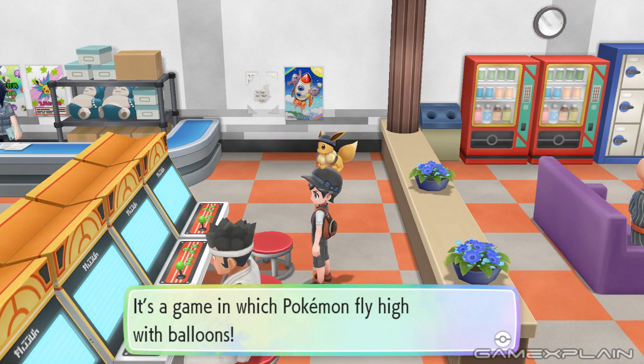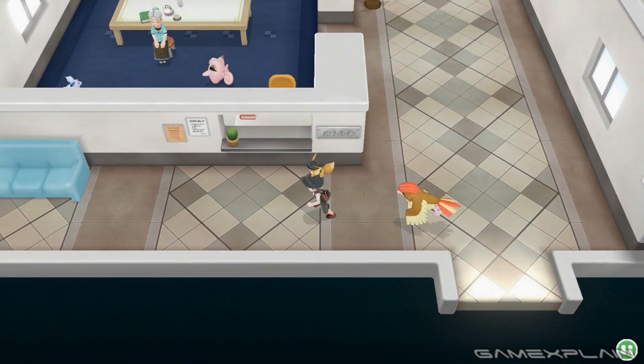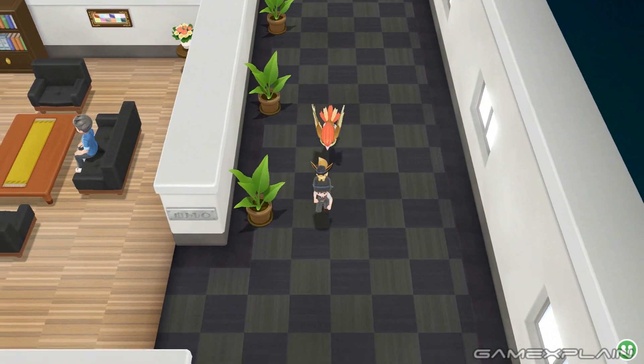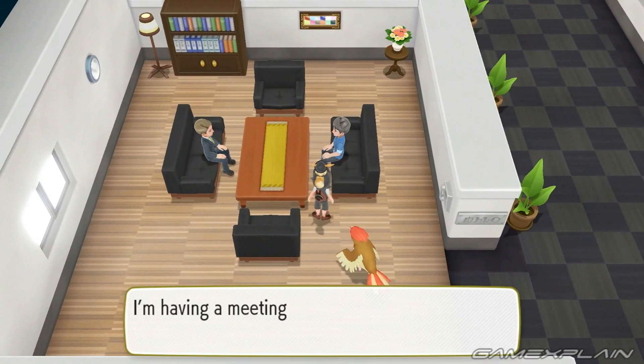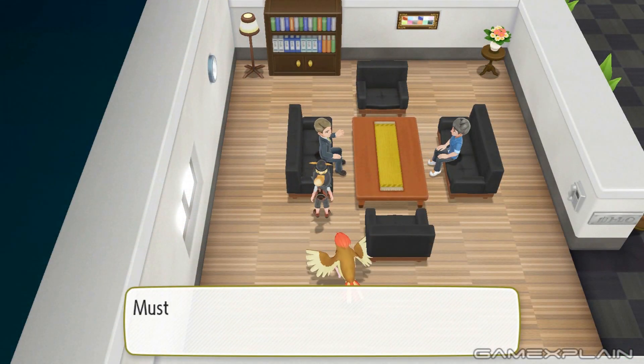Just like the original games, you can find Game Freak's offices within the Celadon condominiums. While the first floor isn't anything too exciting, the second floor leads to the Game Freak reception room where you'll find a Game Freak employee who says, 'I'm having a meeting with an important client, you want to join in?' Where the client replies, 'Oh boy...'